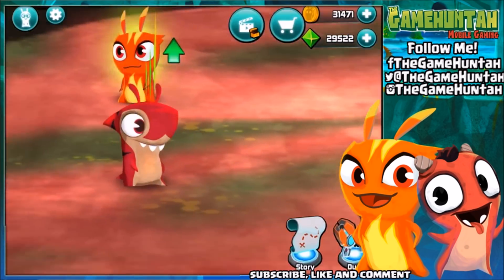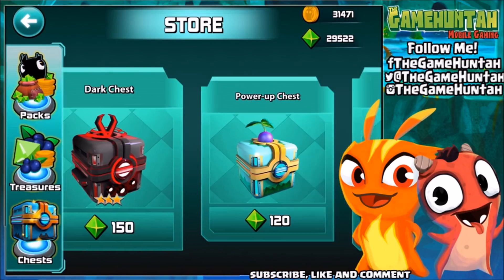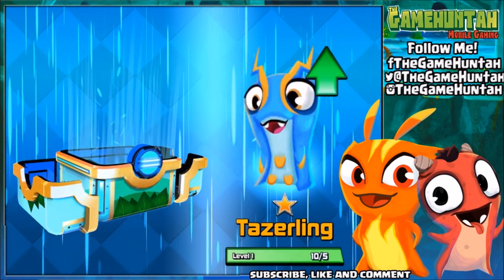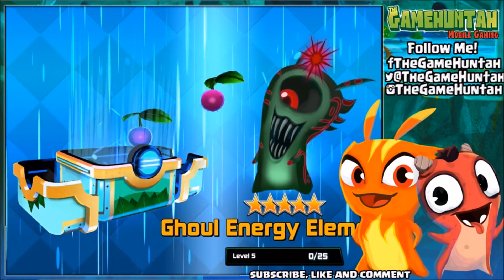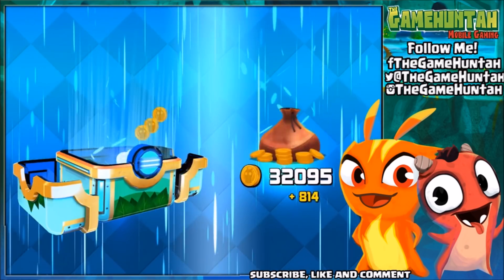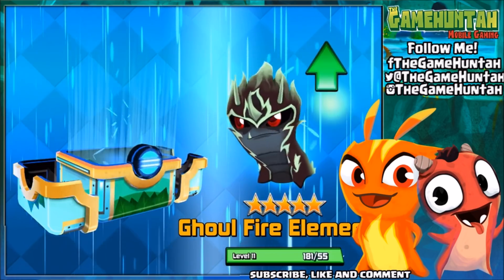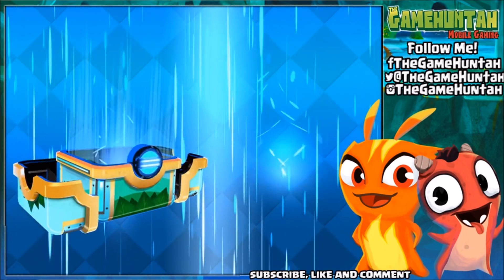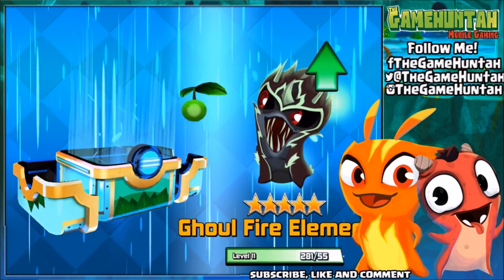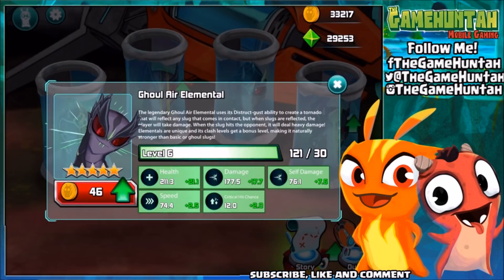We got my Codebreaker too! Let's go to the store and get some power-up chests. We can move our air elemental to the maximum level, or at least level five. You know what — for the next battle let's just use the ghoul air elemental. That's it. One slug challenge — that's gonna be super challenging. That's probably gonna take me to level three or four. Let's go for our friend — you should be able to get to level 10.